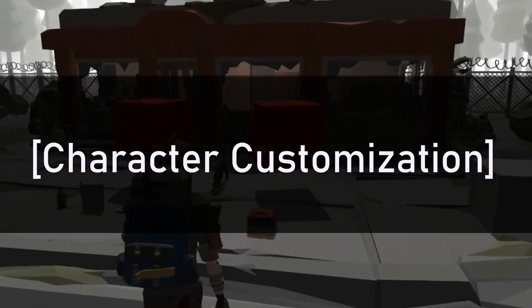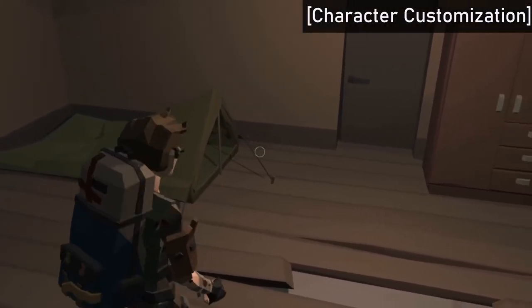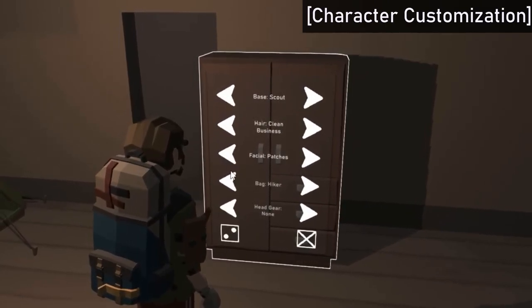Previously, to change the character's appearance there was a separate menu to change the different aspects. Now I just added the UI to a wardrobe and the player can access it whenever they want. Some of the models still conflict with each other but I'll fix that later on.